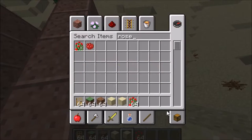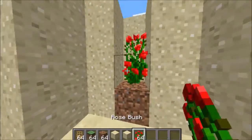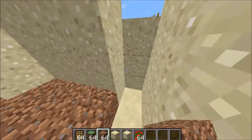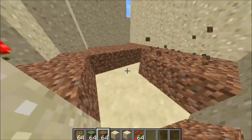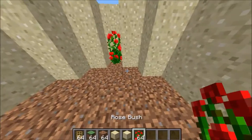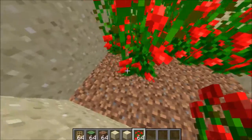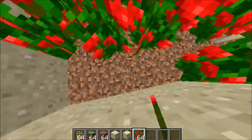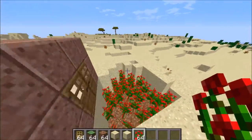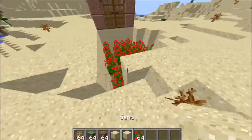Next you're going to need to get dirt or grass blocks, and you need a tall flower. I'll be using rose bushes because I think they're the most common, and you can place them on dirt and grass. I'm using dirt because it's a lot easier to get. Place rose bushes on every single dirt block just like this.